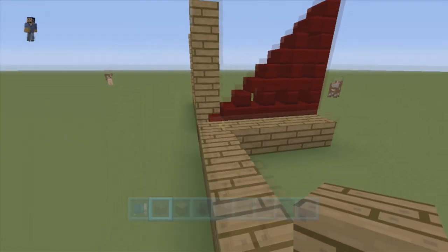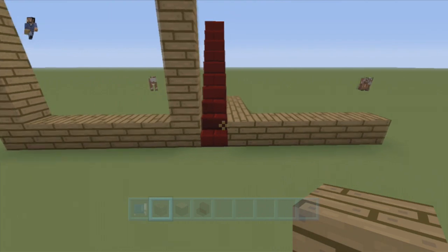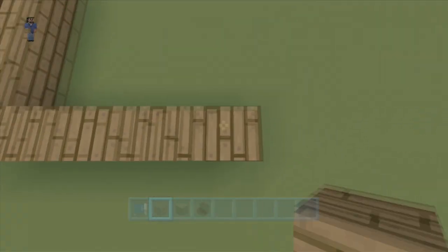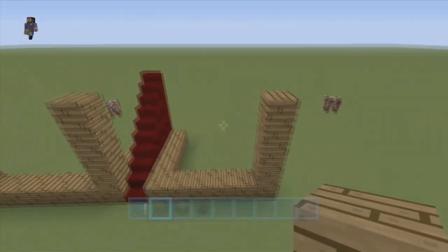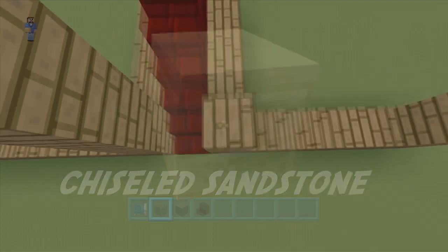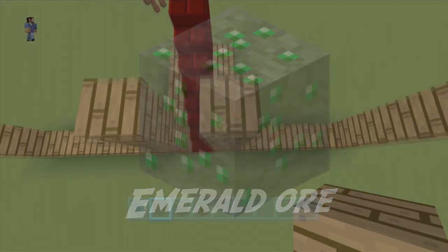Jungle temples are confirmed. Desert temples are confirmed. Possibly a sandstone village — I was looking at the screenshot and it was kind of hard to tell, but I believe that is a sandstone village in the back, so we can probably expect a sandstone village. Chiseled sandstone. Emerald ore. Emeralds.